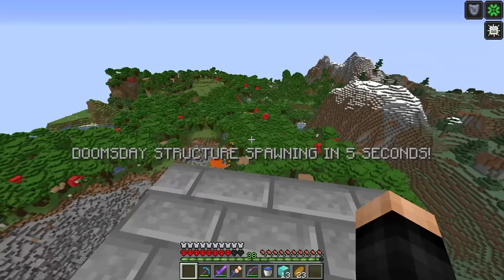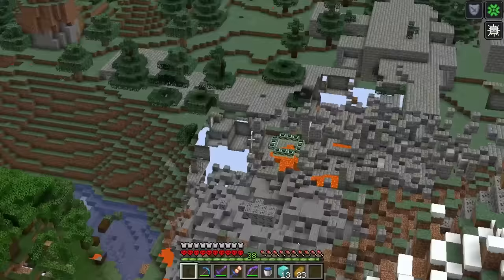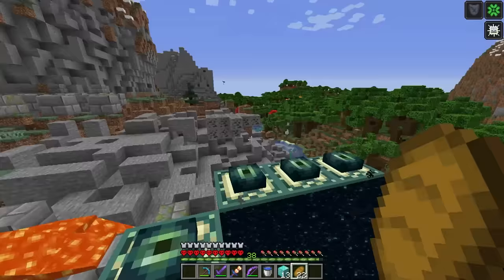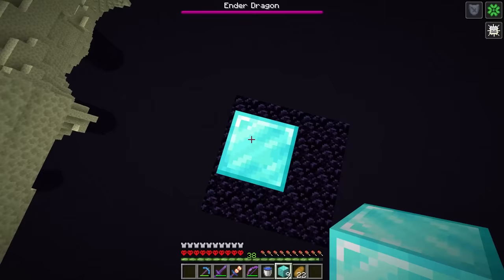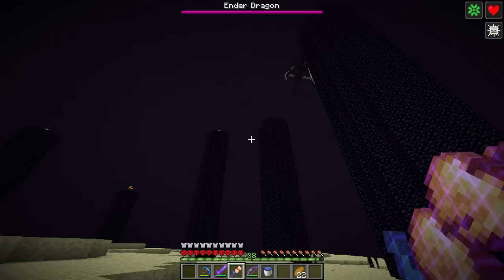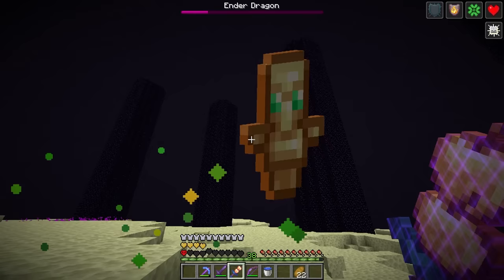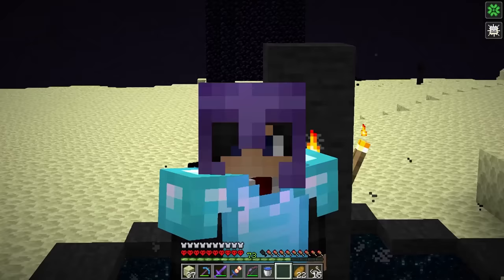We place the enderpearl block and get a doomsday structure spawning — it nukes the portal room. Now we know where we're going. After all of that, let's go beat the dragon. With the notch apple sword we right-click and show the power of immortality and the notch apple sword at the same time. One, two, one more — and a direct hit! That is going to be it for Minecraft But I Added Custom Blocks. Hope you all enjoyed — have a great one, and here's a video just like this one. Bye!